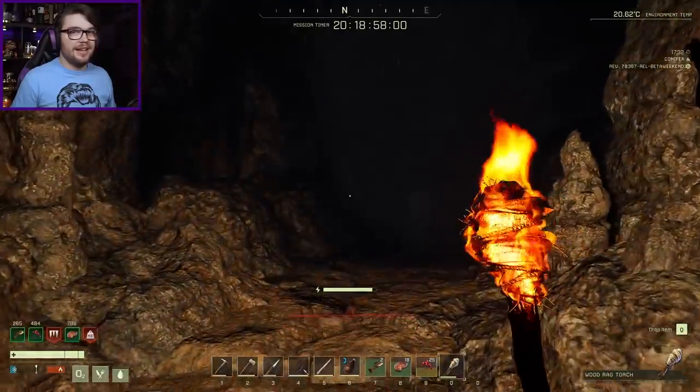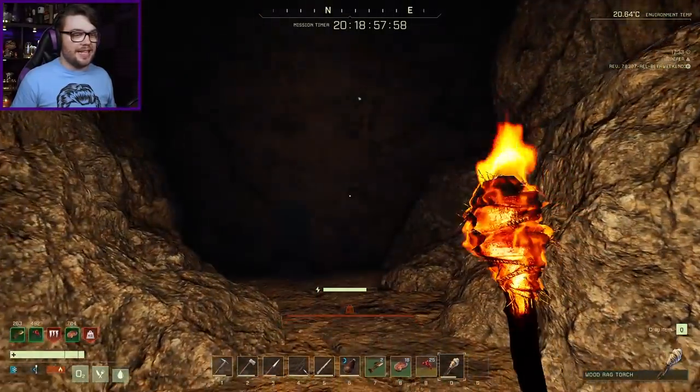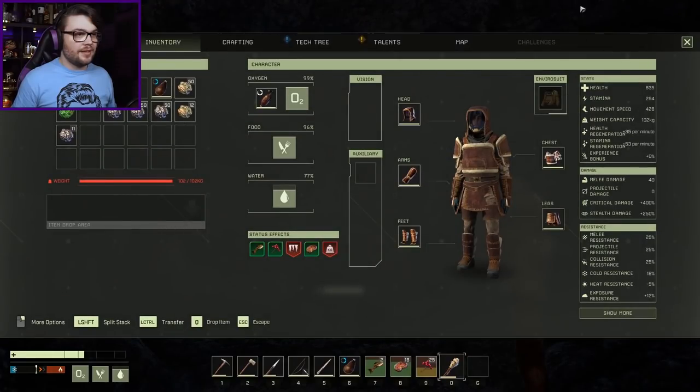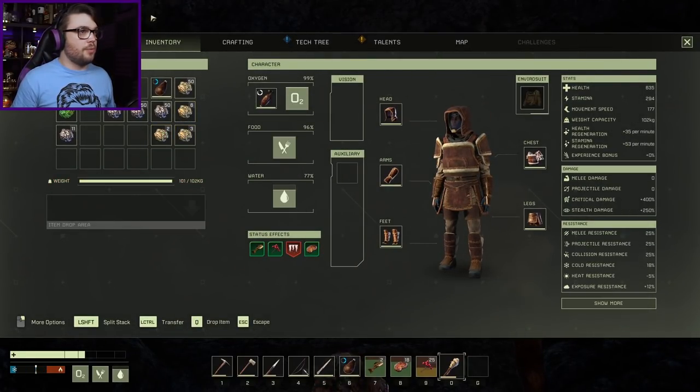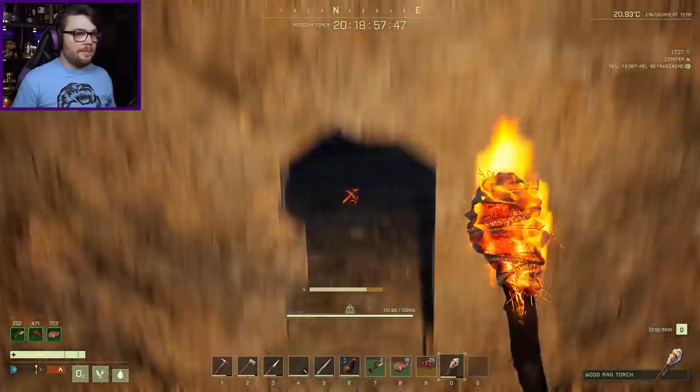My torch is too heavy to get home with it. It's about to be dark. I'll drop one more. Alt is one, there you go, drop one of you. Please don't be anything bad waiting for me out here.